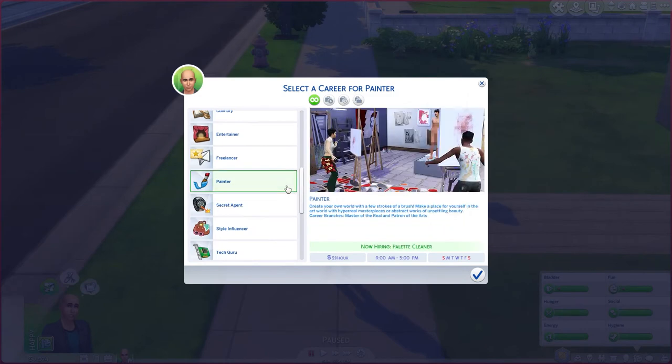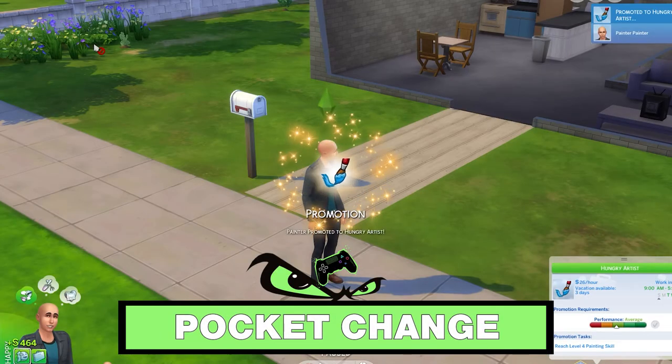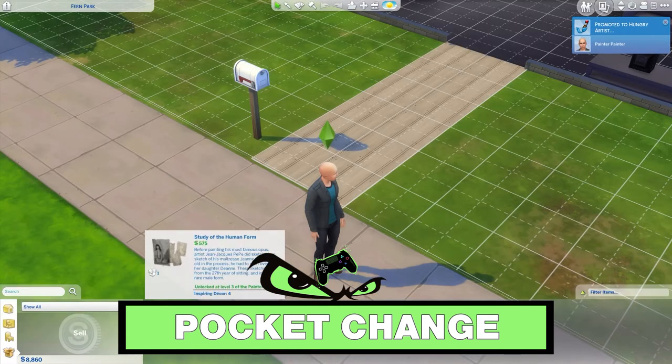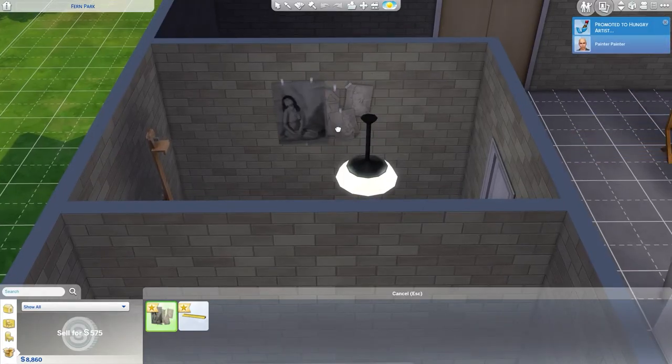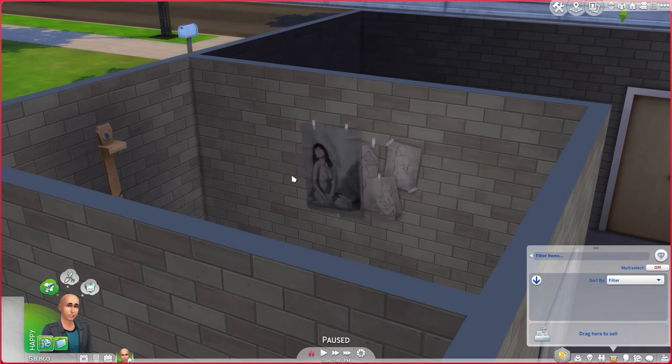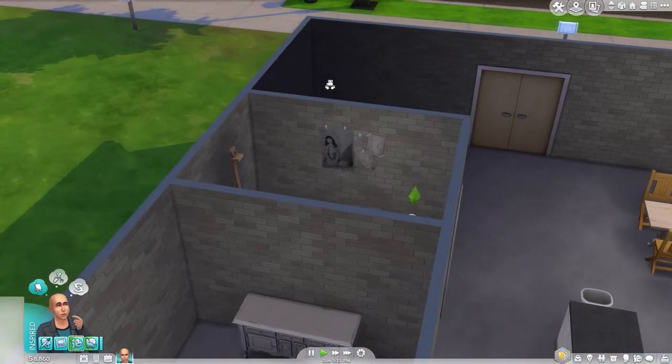The first thing you should do is start the Painter career. Yes, I know — you only have to work there until you reach level 3, where you get Study of the Human Form as a reward. After receiving this item, you can quit your job. Hang it in the same room as the easel and enable its emotional aura. This allows any nearby Sims to gain an inspired moodlet indefinitely, which increases the quality of their creations and builds up their skill level faster.